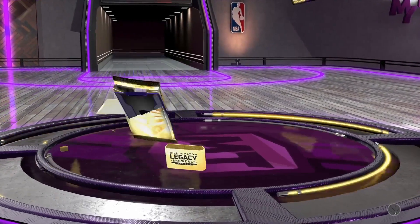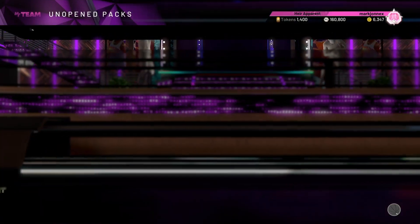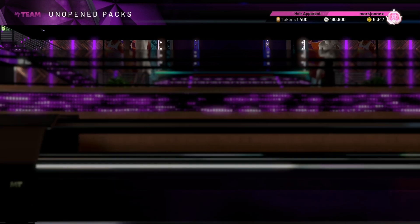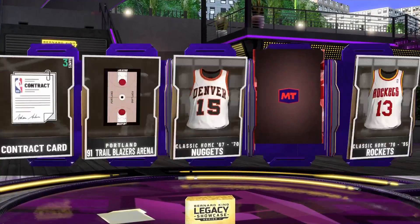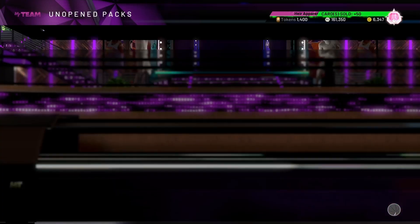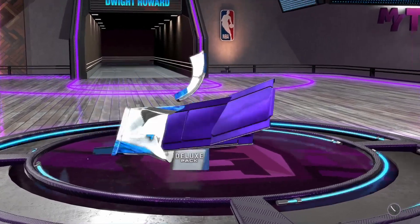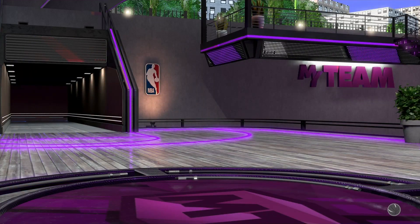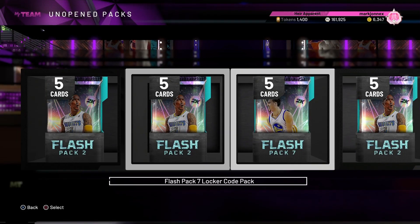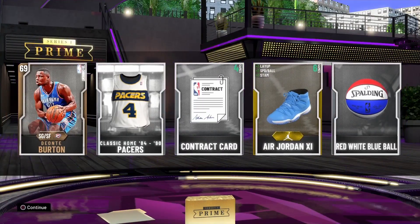Bill Walton Legacy Showcase Pack and we got a Ruby — Brian Winters. Bernard King Legacy Showcase Pack — Pink Diamond! And we got another Ruby — Finn Baker. Dwight Howard Spotlight Deluxe Pack and we're pulling nothing — Jameer Nelson Sapphire. Derrick Rose Prime Series Pack and we got Bronze Barton.